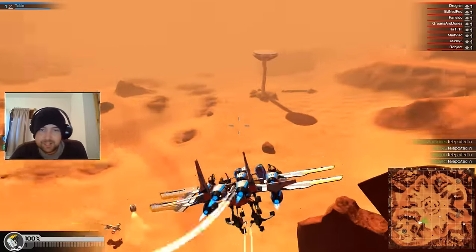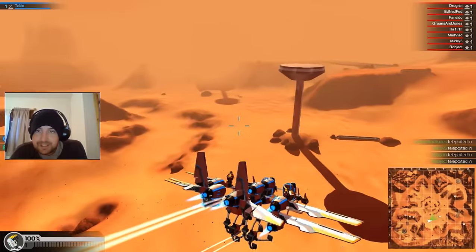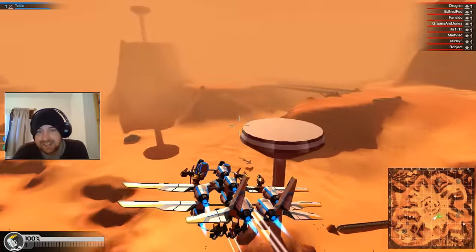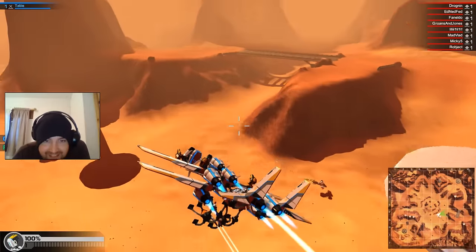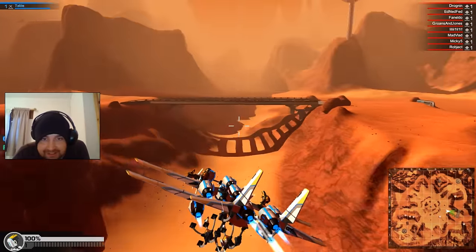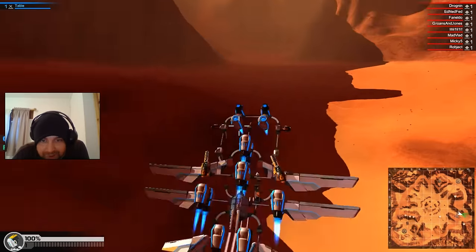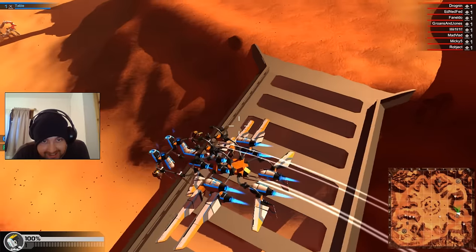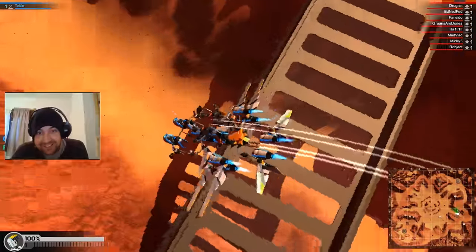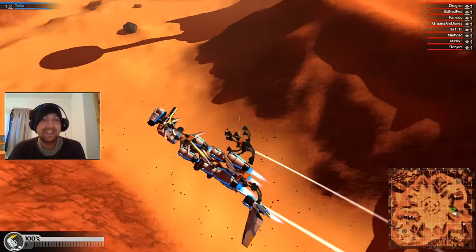Should I do some manoeuvres? There's a bridge — let's go to the bridge. Let's see if we can't get under there. So, can I get under the bridge? First time — everything looks good from here. I think so. And again, and one more time. I don't have a reverse thrust on it.